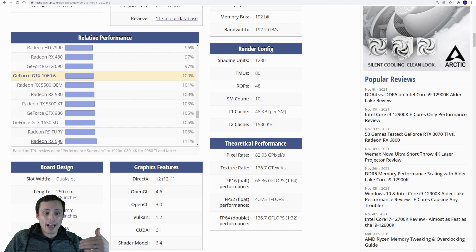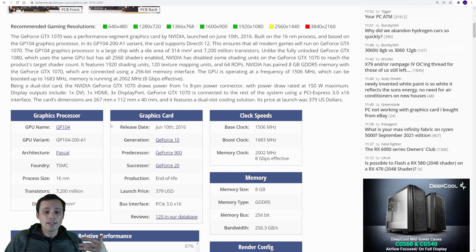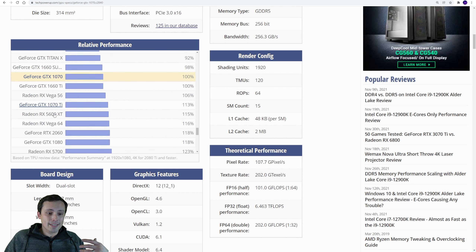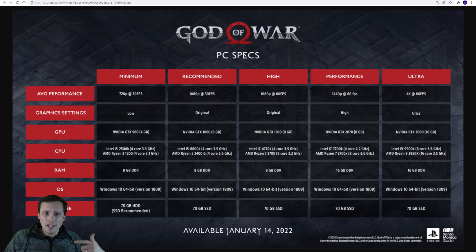Let's hop into our performance chart. How much stronger performance are they asking for here? The 1070 was 1080p 60 FPS at original settings - let's set that as our baseline. So jumping up to the 2070 versus the 1070, that's only like a 37% increase in performance. And yet they're saying that you can jump all the way from 1080p 60 to 1440p 60 and increase the settings from original to high - so there's already a significant performance increase going from 1080p to 1440p.